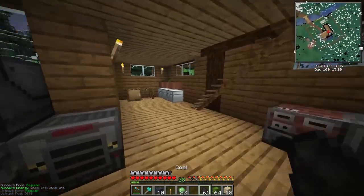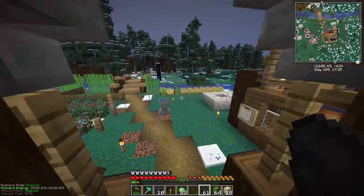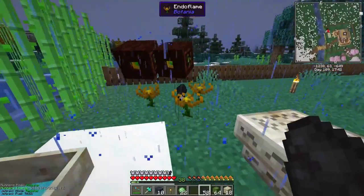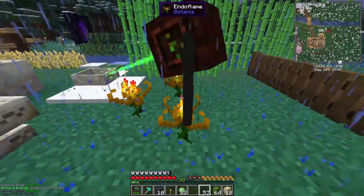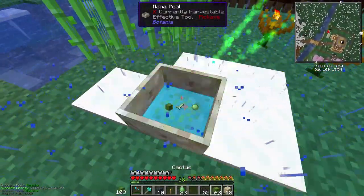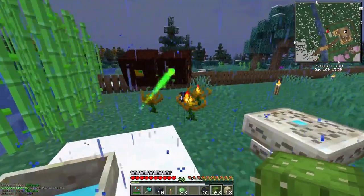We also need to automate some forms of getting the mana. This is how I'm doing it now - each endo flame is picking it up, as you can see they all activated, and then they're putting that over there.